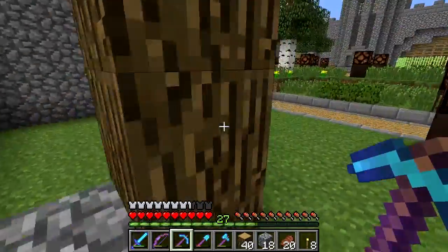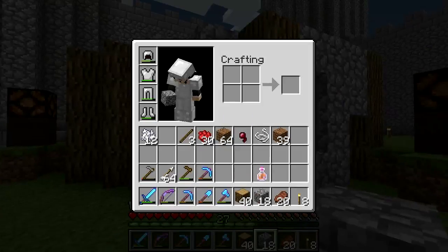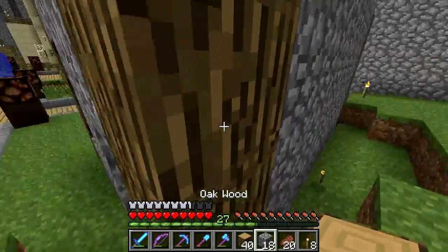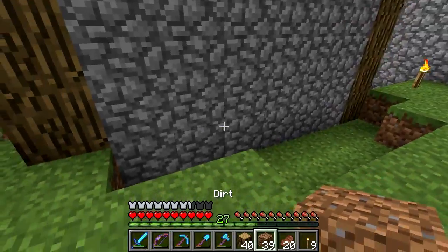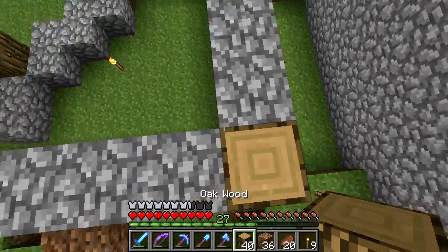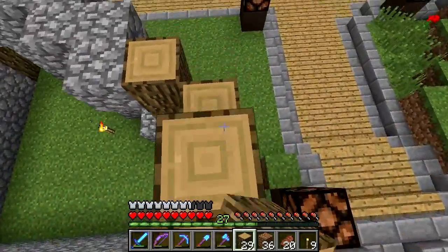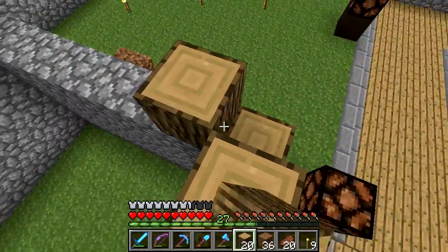That seems to be pretty much everything that I want to do on this first floor. Now I do want to get funky with logs a little bit here, so let me get my dirt out and we'll just build a dirt staircase up to the top. We're going to run around here with my logs all the way around, like so. We'll miss those out for the time being.